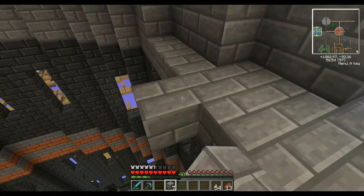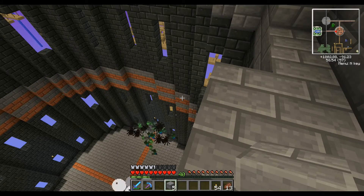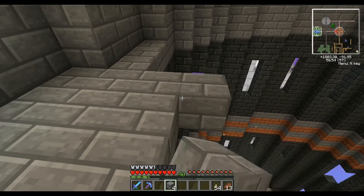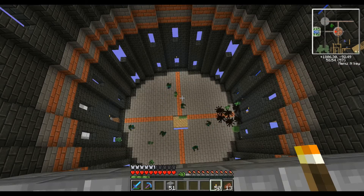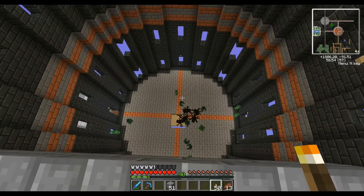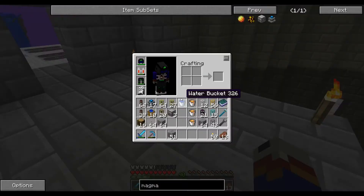I've got my own little mob trap. Something exploded — a skeleton shot a creeper and the creeper didn't like it. We need to torch the floor. Yeah, I'll torch it — it just keeps continuously spawning. I keep seeing things spawning down there even though I'm here.